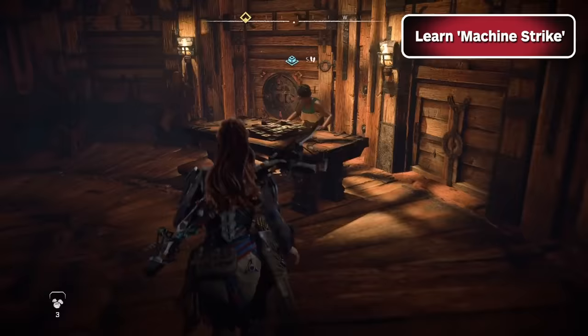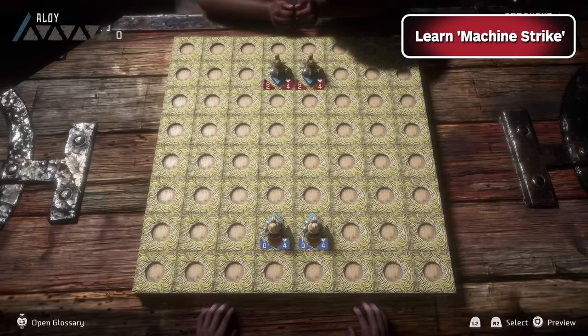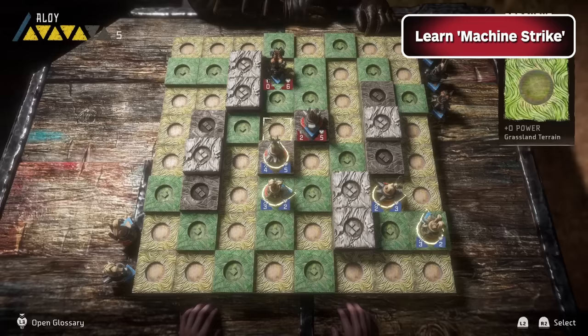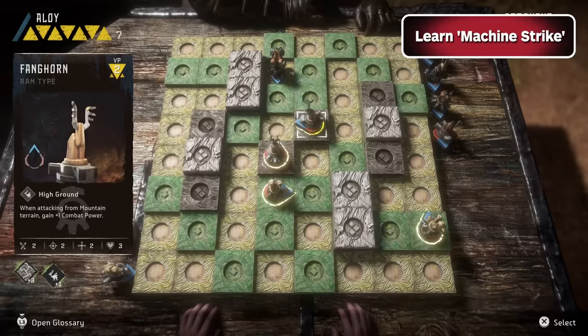Machine Strike is a tabletop strategy game played with carved pieces on a wooden board. The Tanakhs like to say that Machine Strike is a game of pure strategy. You can get a really thorough tutorial from Salma in Chainscrape, who will also give you some starter pieces, and you can even win a couple more too. You can find vendors selling these wooden game pieces across the map, but your favorites will probably be the ones you win by defeating your rivals.